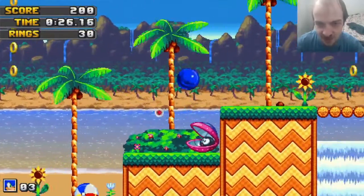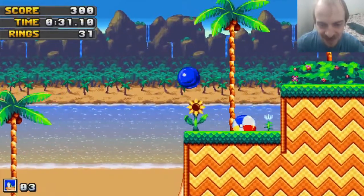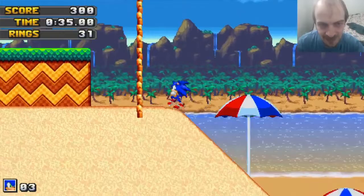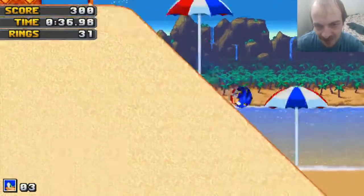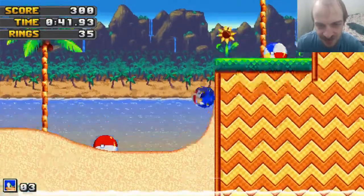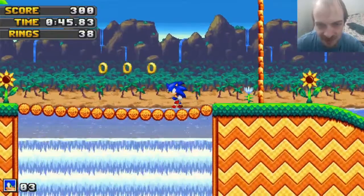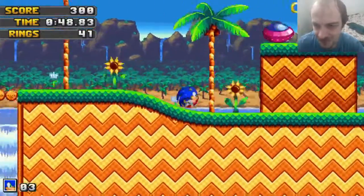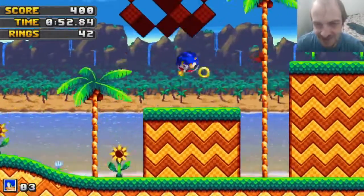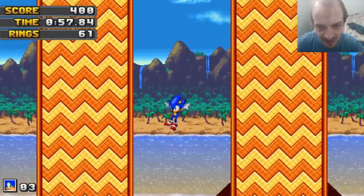And I did read on the Sage page that you do have a drop dash, so that's pretty cool. Hang on, I want to get those rings. Let's go up here and use the drop dash properly. I really love the drop dash, by the way — it's one of my favorite additions to Sonic. I'm very glad that people are including it in their fan games now.